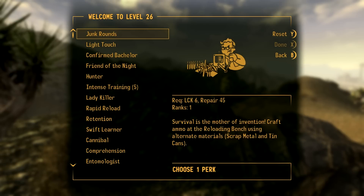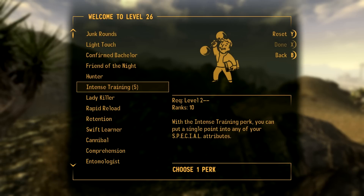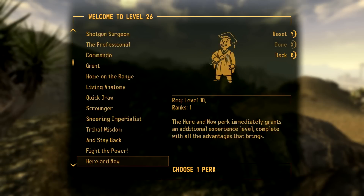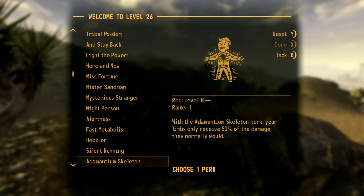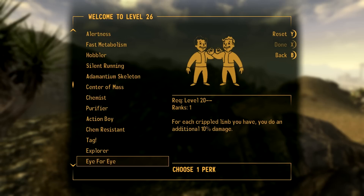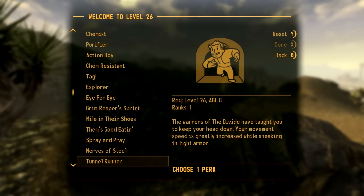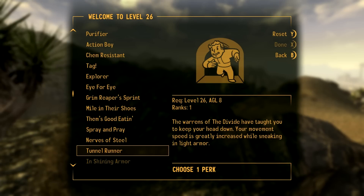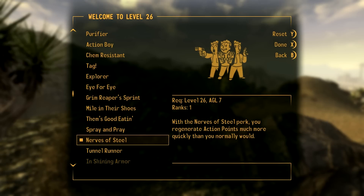For the last point I'd probably pick something like Lockpick - just another helpful skill once you have this many covered. Let me quickly go through and make sure I haven't missed anything. We've got all our main ones. Nerves of Steel is a good one - regenerating Action Points. Tunnel Runner is another neat one - you can run while sneaking a lot faster - but actually not, because we're in medium armor. Disregard that. Let's do Nerves of Steel.